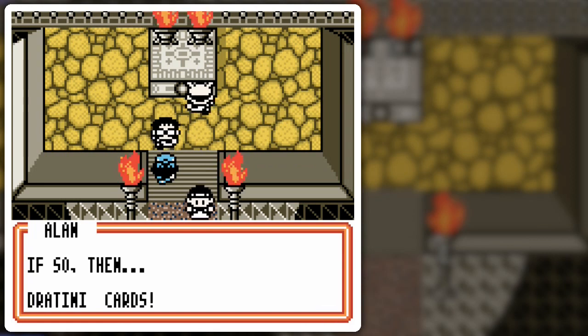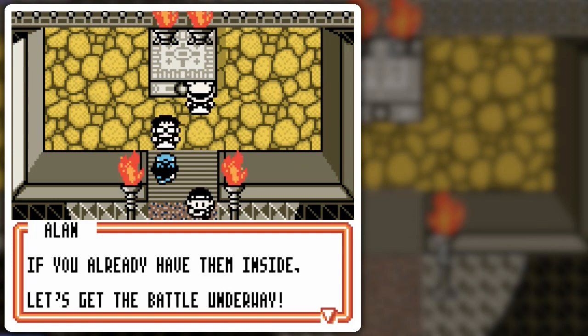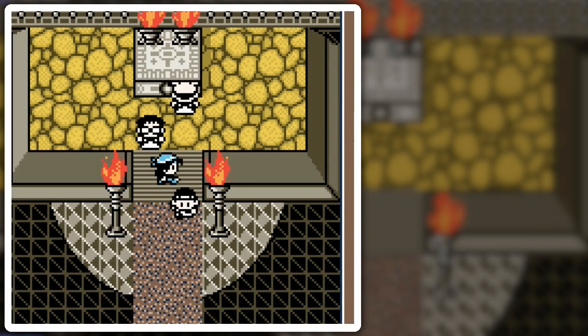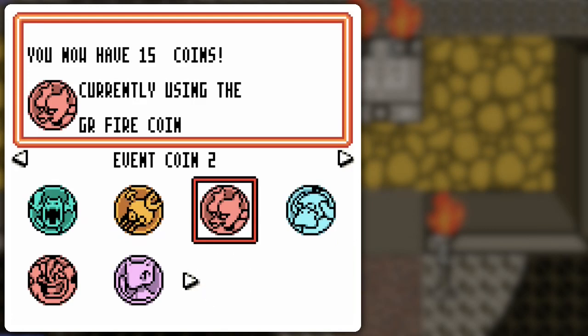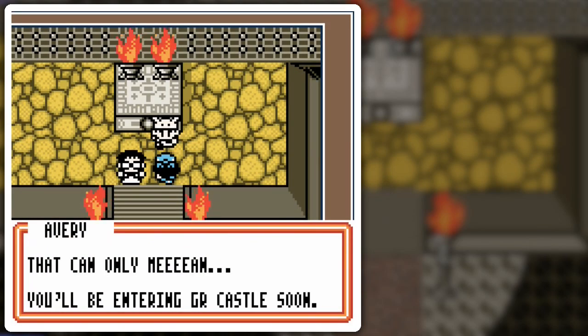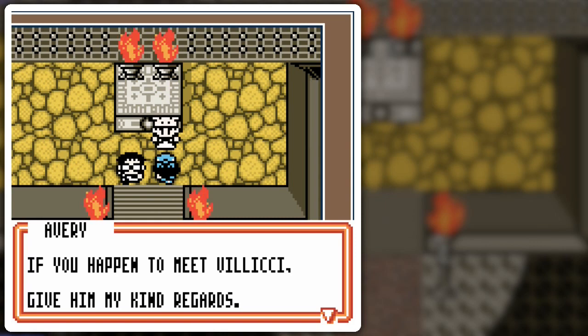Will you fight against the dreaded Alan again? If so then put a Dratini card in your deck — so yeah the requirement has changed. We're done done done. You already beat me once — oh, you defeated all of us? Take this, the GR Colorless coin! So about that coin — I got it, yes, the greatest coin in the world. Now I gotta switch coins again. Mint, looks like you already have the GR Psychic coin — that can only mean you'll be entering the GR Castle soon. That would make you the first non-Team GR member to enter the castle. If you happen to see a little Ciné, give him my kind regards.